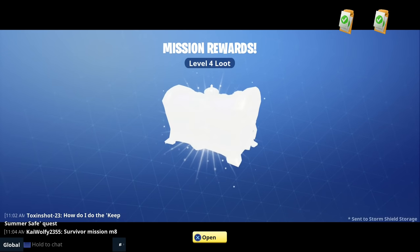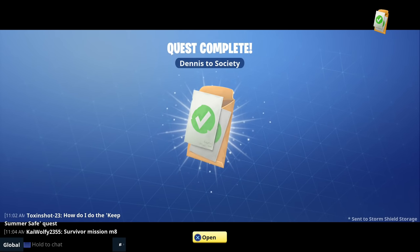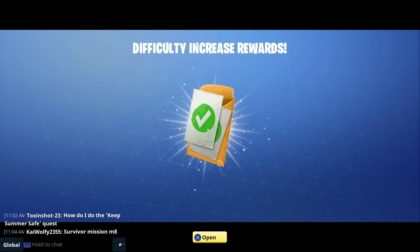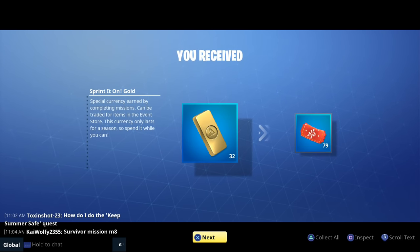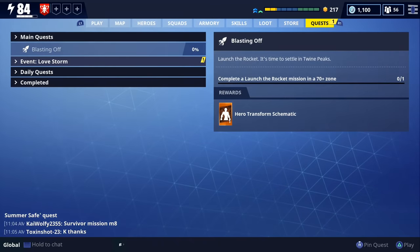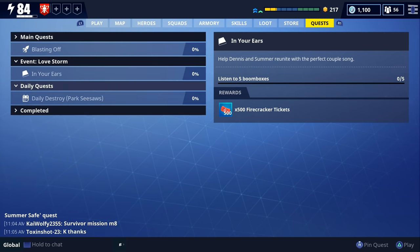You can earn somewhere around 40 firecracker tickets in lower Stonewood and upwards of 94 firecracker tickets in Twine Peaks. You'll also be able to earn up to 2,000 firecracker tickets from the love storm quest, because four out of the seven quests reward 500 firecracker tickets. They might also give firecracker tickets as a reward for a future event quest as well.